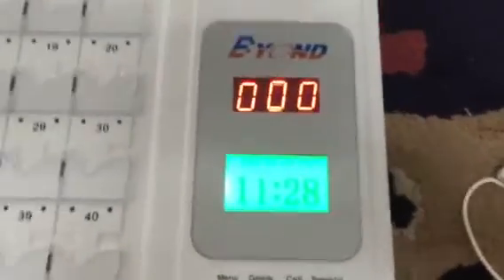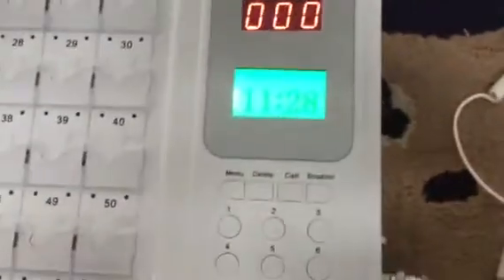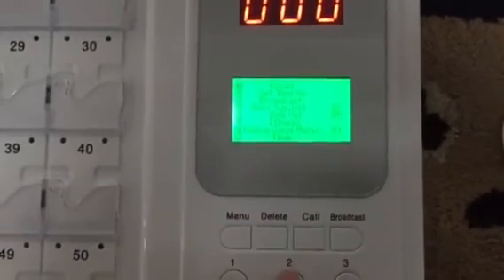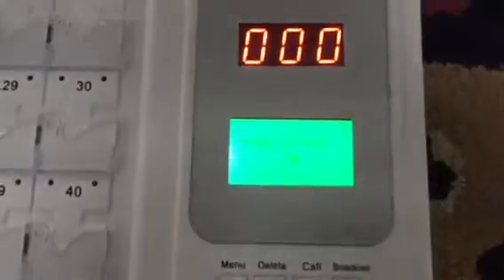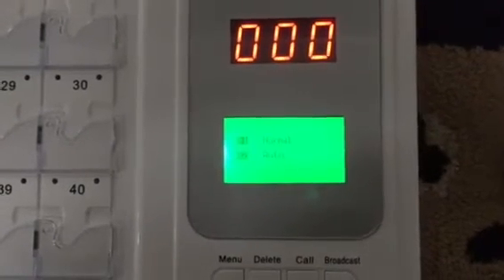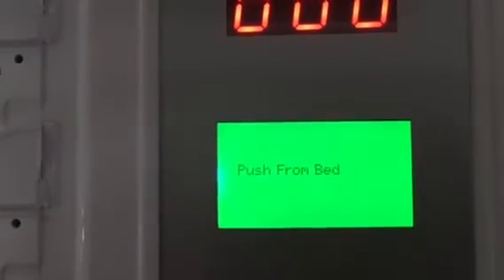In one room we have set three stations — one room and one door light. I'll show you how to name the bed station. Press menu and choose 2 to set the bed number, input the password 66, press define to confirm, and choose the normal setting by pressing 1.